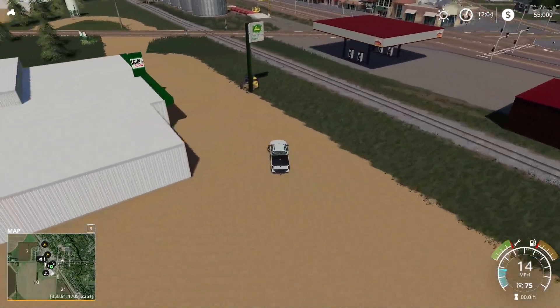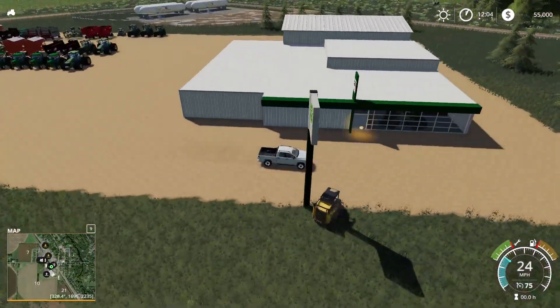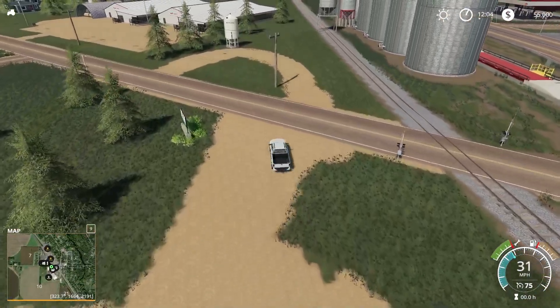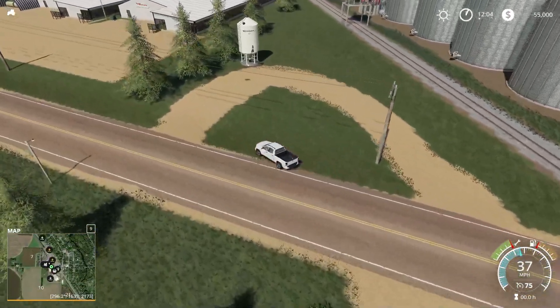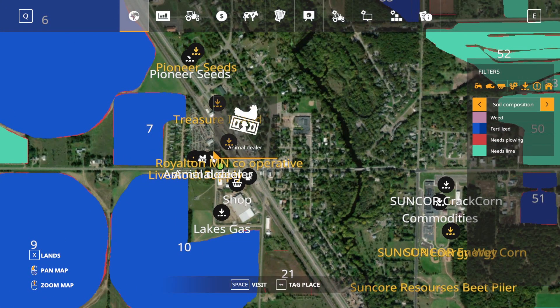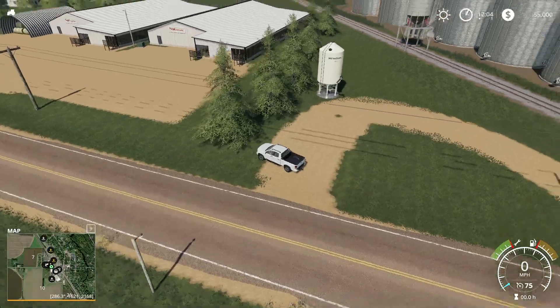There are a couple of animal dealers here — one right here and I believe there's another one right over here. So there are a couple of animal dealers in that area. And then we do have the Livestock Supply, which I think that's a sell point — a little bit stacked in there, but that's okay.